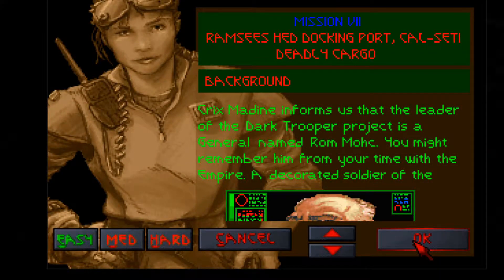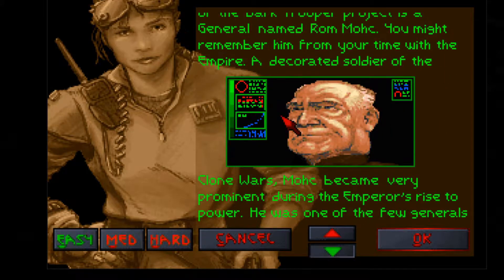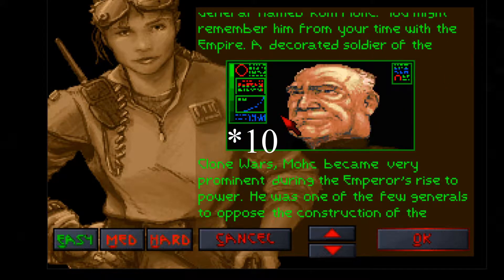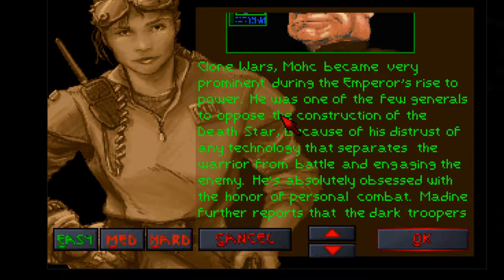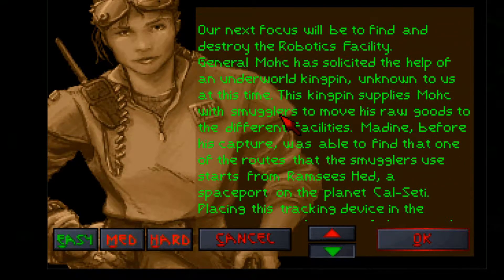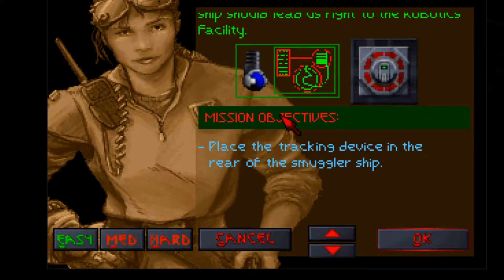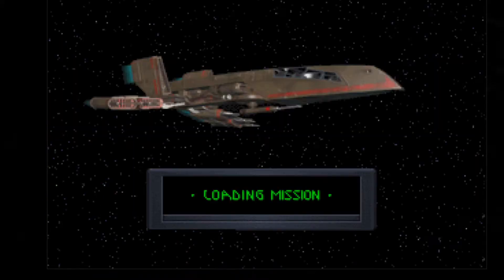Welcome back to Dark Forces. In this mission we're headed to the docking port on Ramses He — when I was younger, like nine, I pronounced it 'Ramses He,' but I think it's actually 'Ramses Head.' Whatever — we have to go there and plant a tracking device onto a smuggler ship so we can find out where they are sending the Frick. The Frick, if you remember correctly, was the material they're making the Dark Trooper armor out of.